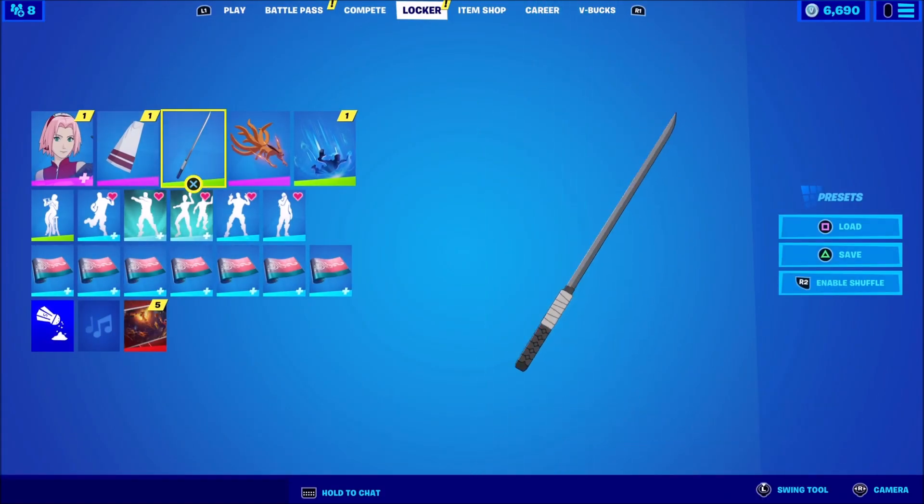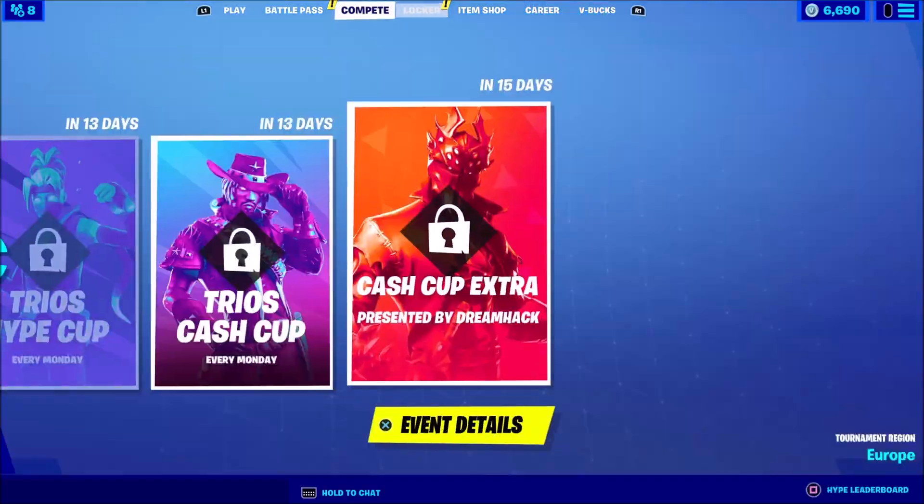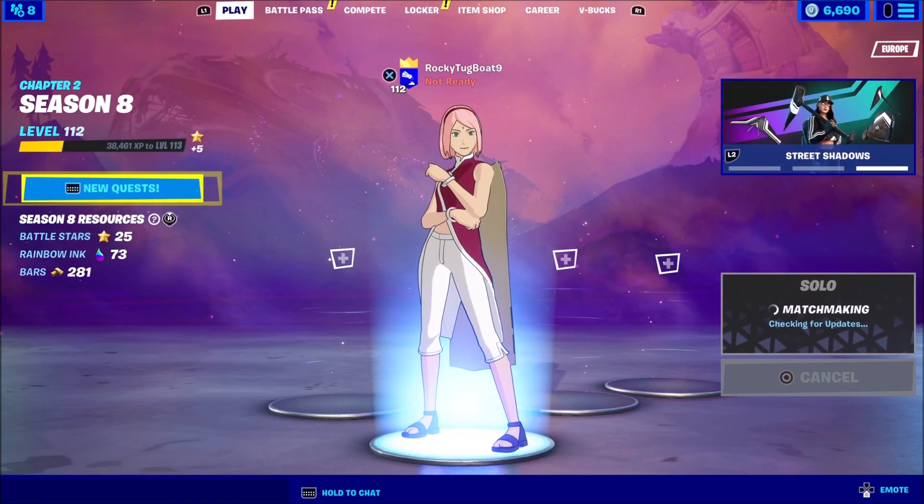We also have the Hidden Leaf Cloak and the Black Ops Sword, and we are still using the Kuruma Glider. We're also going to use the Ramen Stand emote.